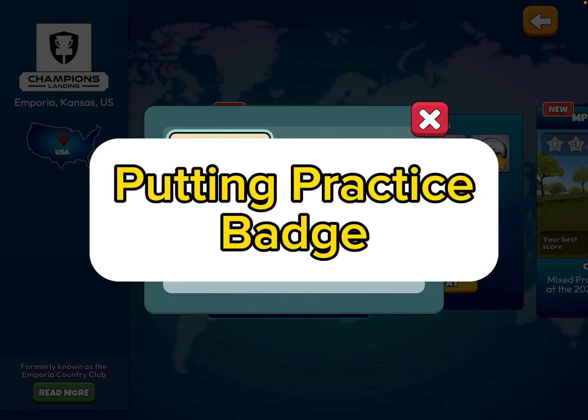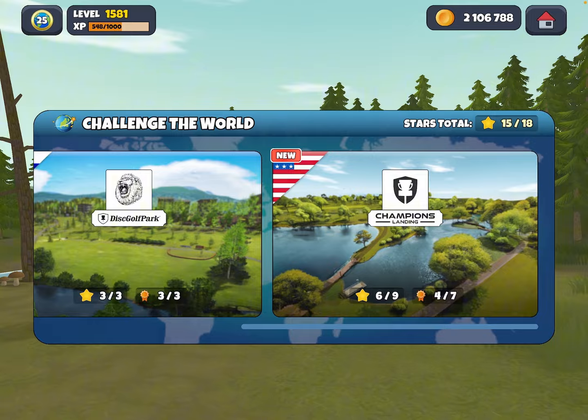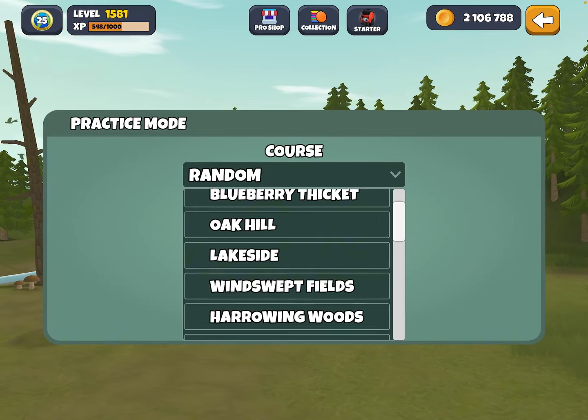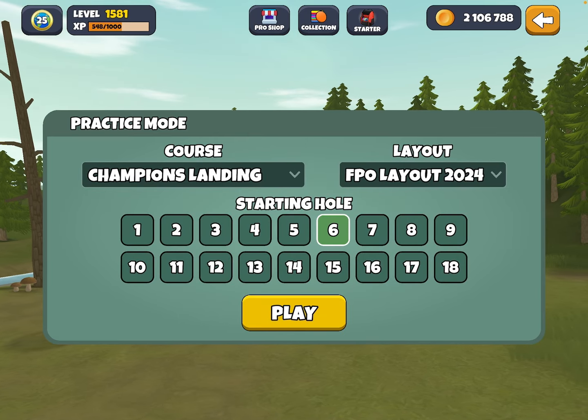Let's take a look at the putting practice badge. Practice your putts on the FPO 2024 layout. This is Champions Landing — we're going to go into practice mode and pull up the Champions Landing FPO layout, and we're going to go to hole six.